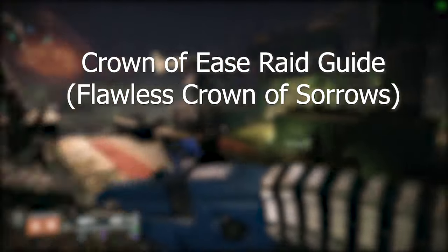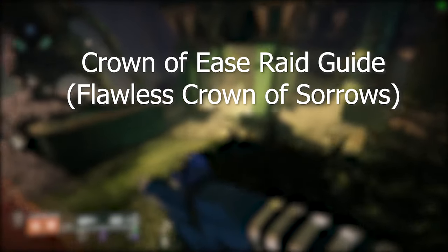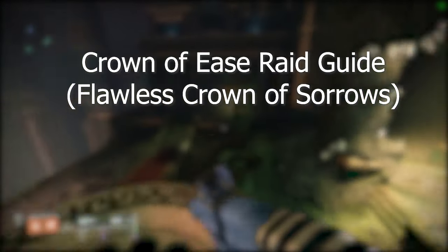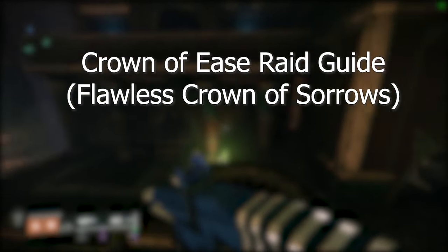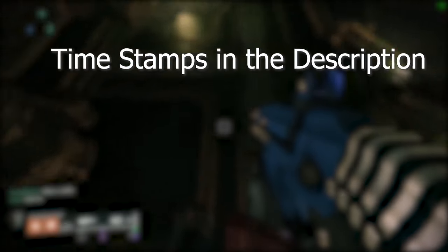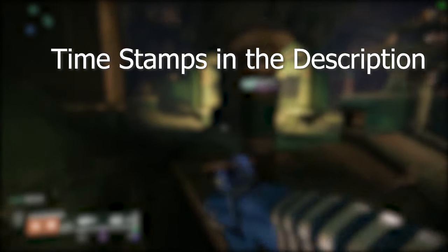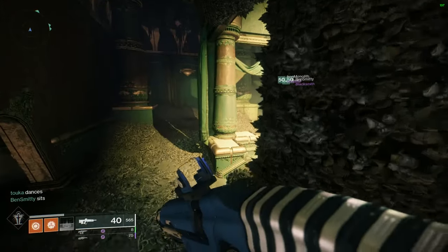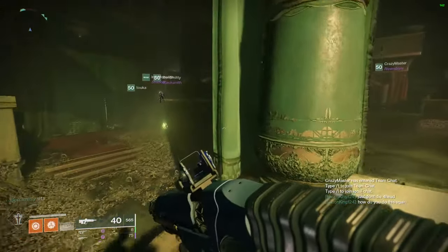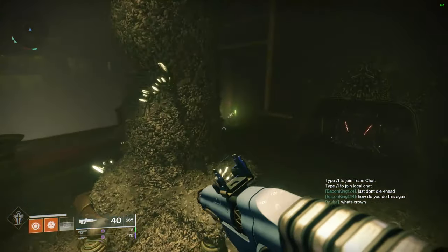This video is kind of a niche video. It's going to be talking about the Crown of Ease Raid Triumph, one that you'll need if you want the title Shadow. Since I made a bunch of Flawlesses for the Heroic Menagerie, I might as well cap it off with the Raid Flawless. If you're unfamiliar with the Raid, I recommend watching some guides and participating in the Raid first before you go for the Flawless.